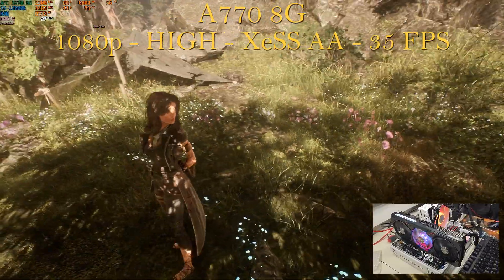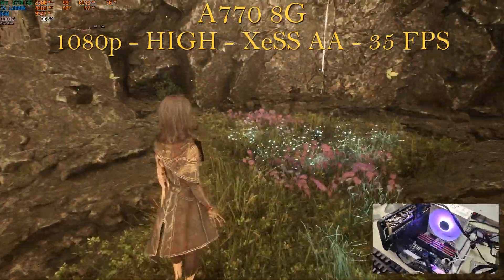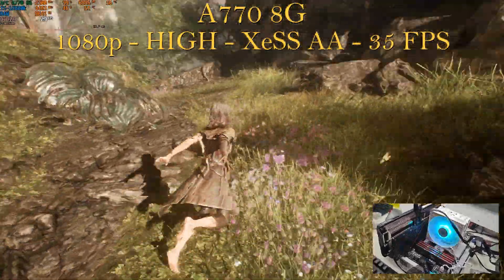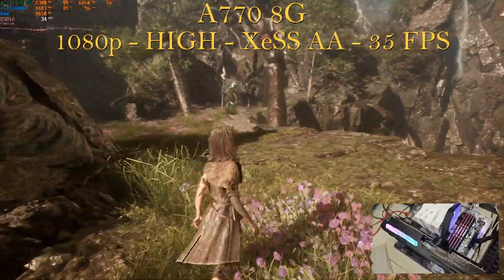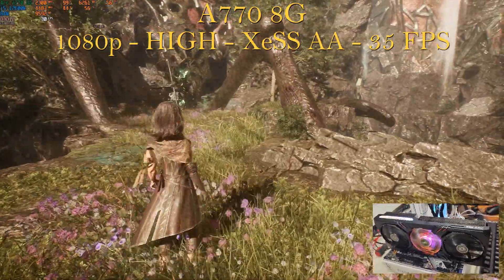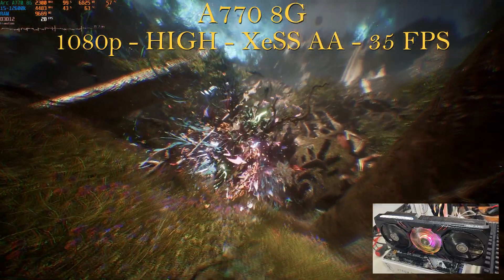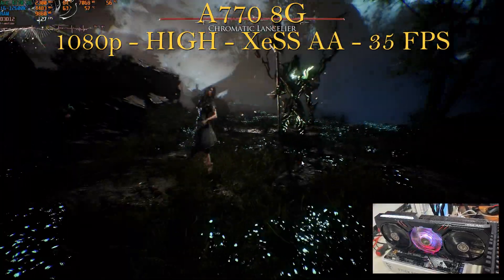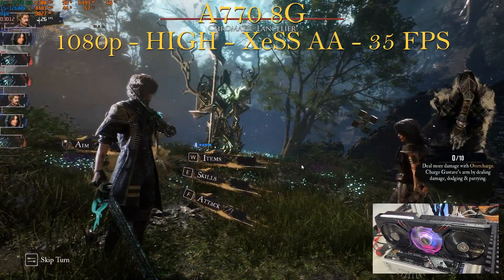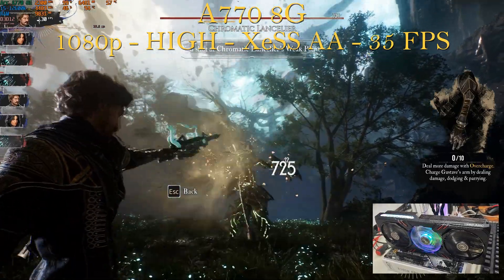Next up is the Intel Arc A770 8-gigabyte variant, with the same settings as the A580 and A750: 1080p, high settings, XCSS AA native. We get somehow the same result — within the same margin of error — this time 35 fps. GPU pegged at 99%, VRAM at 6.4–6.5 GB, CPU utilization in the 20s, and 9.8 gigabytes of RAM. So those three siblings — the A750, A580, and A770 8GB — are essentially identical for this game regardless of which one you have.